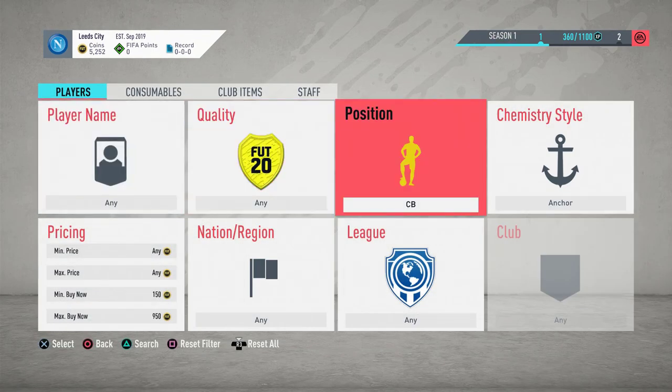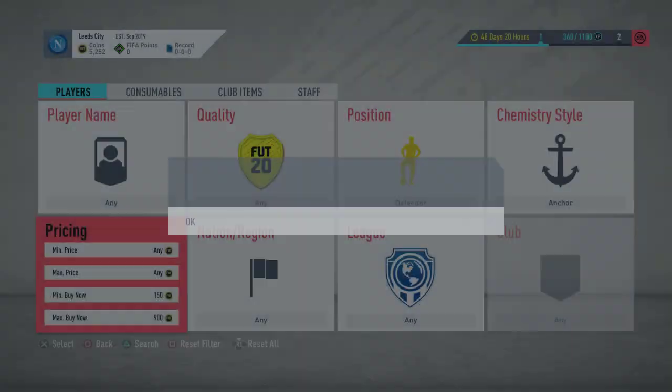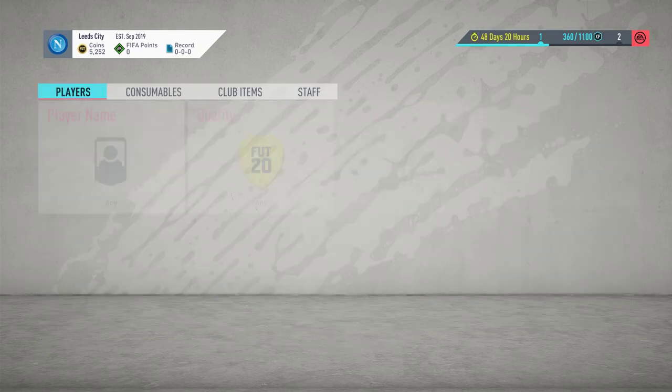You'll see 950 is the cheapest, so you can obviously try and snipe things like this at a good deal. You can put defender in as well and just go down that route. It's still 950 actually - they do change price quite a lot. Shadow is probably the better chem style to do it on.